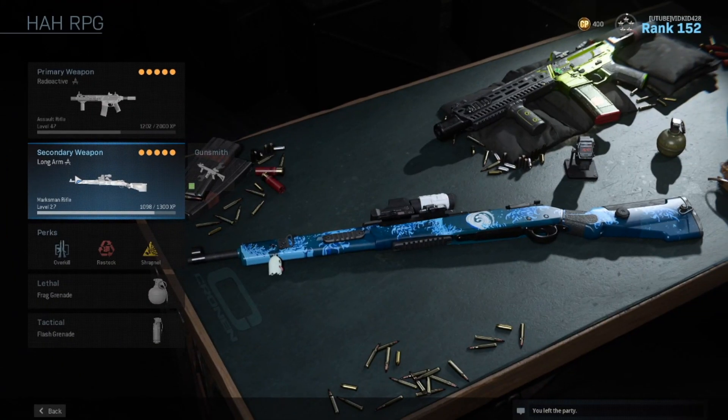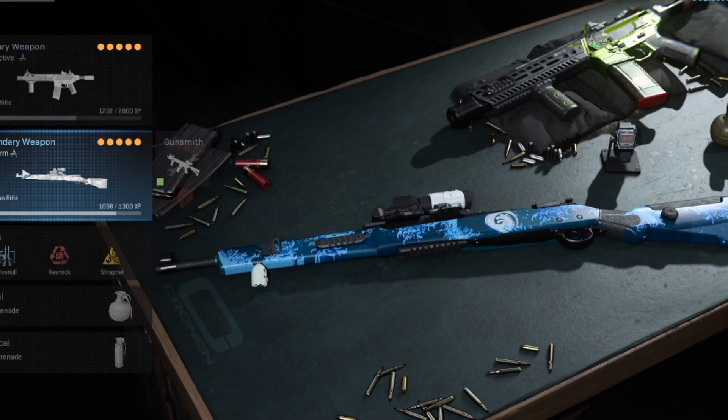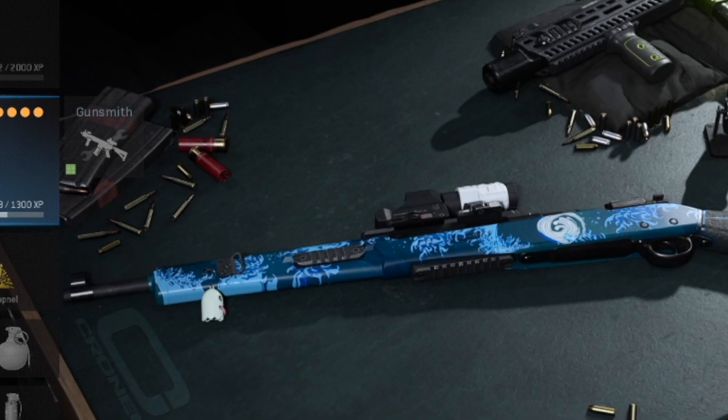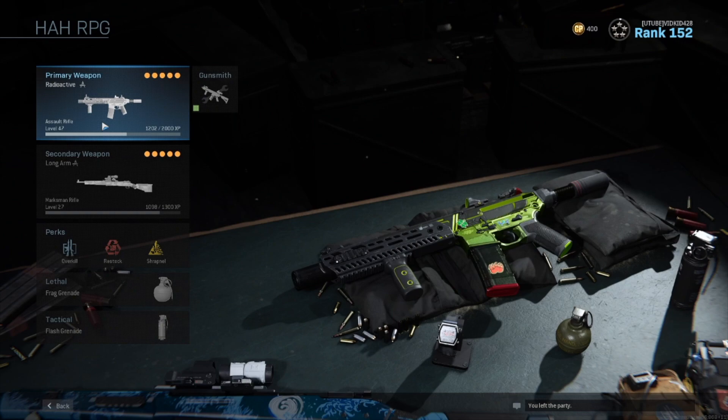You can no-scope with this thing so easily by hip-firing. I've gotten so many kills, time and time again, just by running around, seeing a guy around a corner, shooting, and getting that exact spot on him for the kill. For your primary, you're gonna be using an assault rifle or an SMG with high mobility and high damage so you can really spray down the enemy.